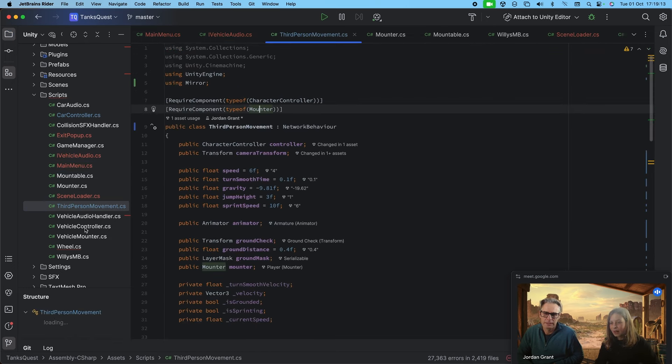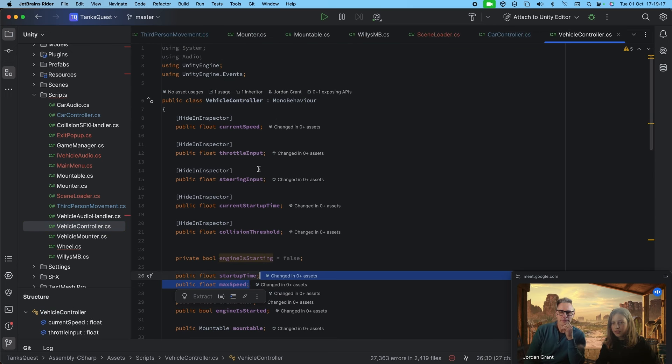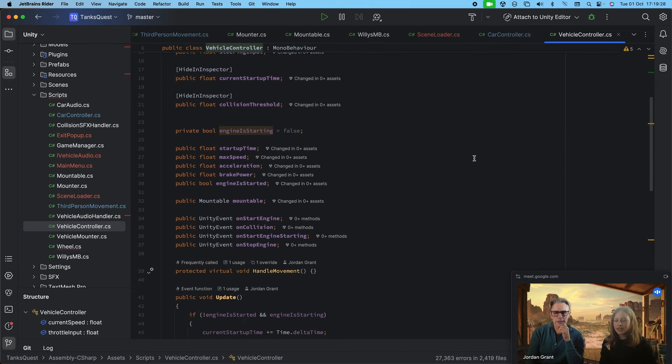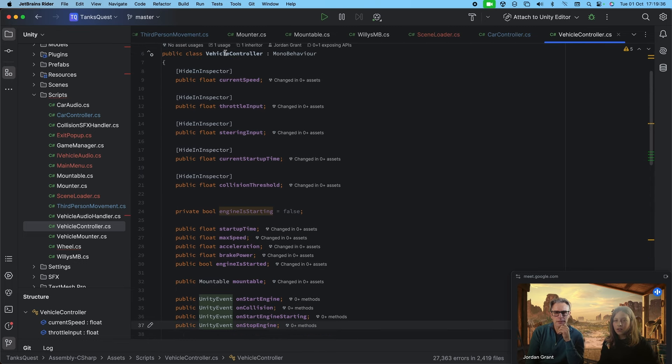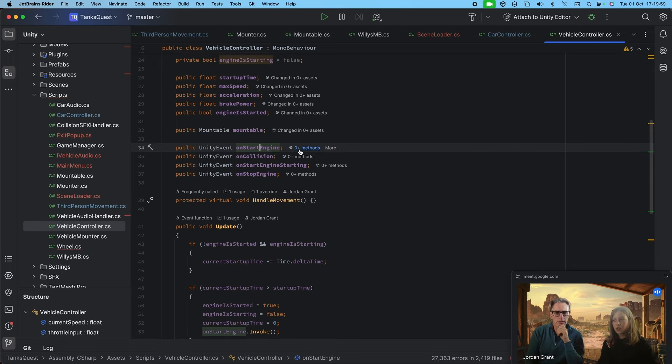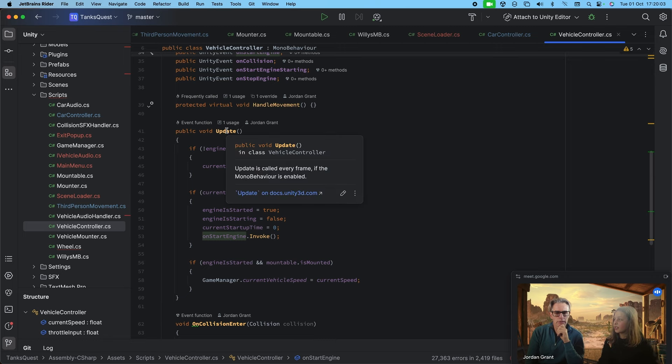VehicleController has parameters that every vehicle should have regardless of type. I use Unity Events, which means I have no audio code inside the vehicle classes themselves — separation of concerns. We just call Unity Events which I can wire up in the Unity UI without writing any audio-specific code in the vehicle controller.